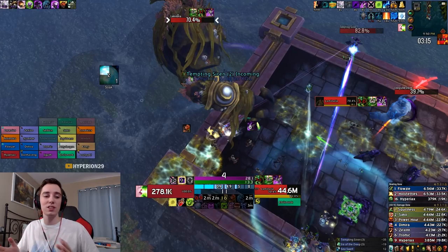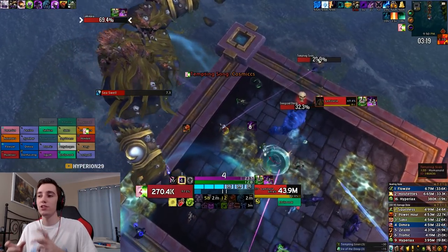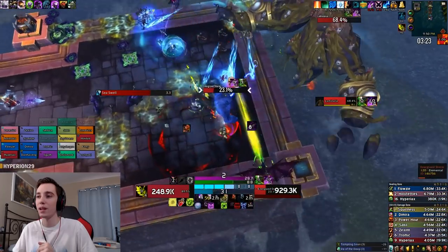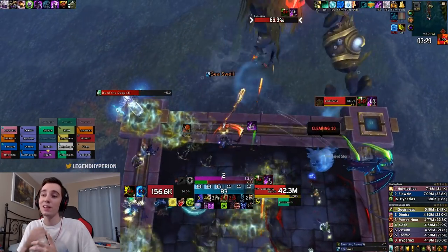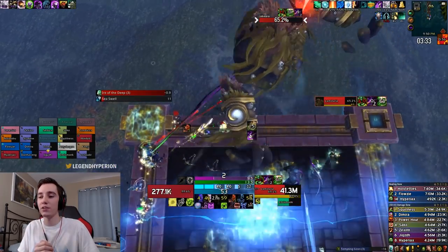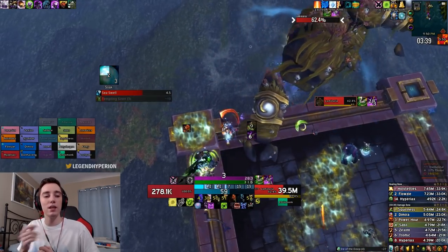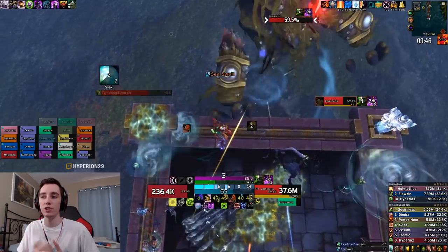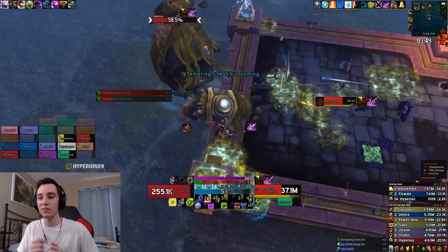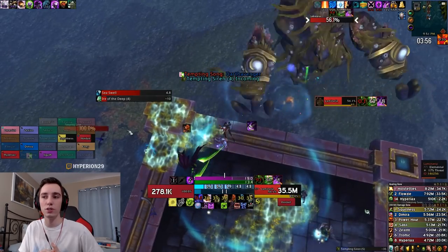The hitbox on this boss is very weird since he has a huge character model and is stuck in the water. You have quite a few options to use Epidemic because of his large hitbox. Even while I'm charmed and can't dot up that add, the other add here I can already be using Epidemic to cleave both the boss and the add. Same with the sirens — if you get a close spawn, dot up the siren, it will spread to the boss, and you can use Epidemic to cleave both targets. If you get a far spawn in the back of the platform, your Epidemic will not cleave between the two targets, so you can either Epidemic for overall damage or just Death Coil the boss.